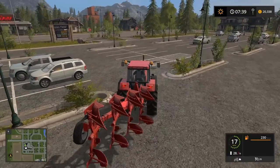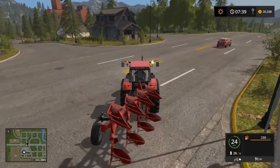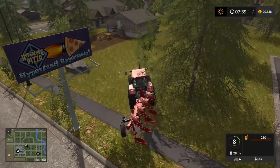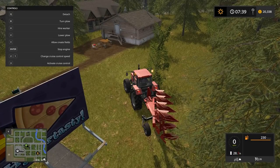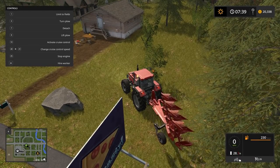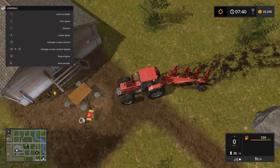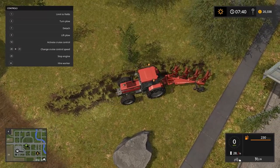Plows can not only plow your fields but can create new fields — be careful not to turn that on by mistake. In the menu you'll see 'Allow Create Fields.' If I click that and lower the plow on this grass, it tears it up and creates a field permanently. There is a Lizard Roller you can buy or lease under miscellaneous in the shop that will reset it back to the original terrain.